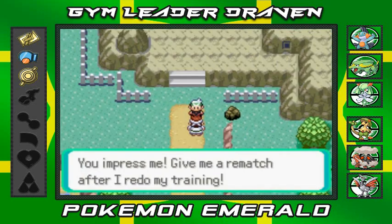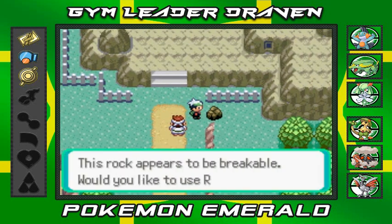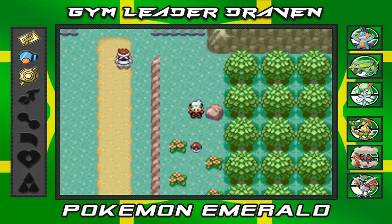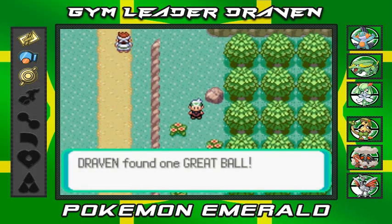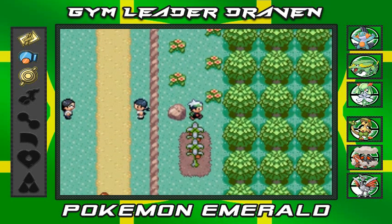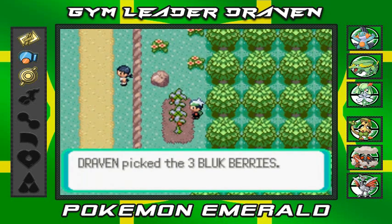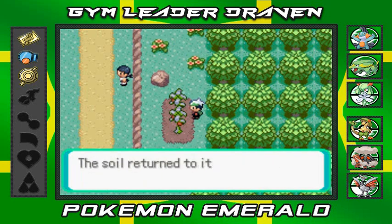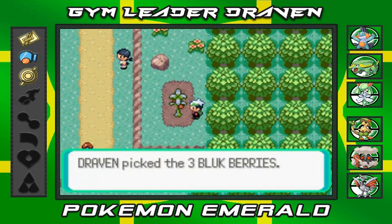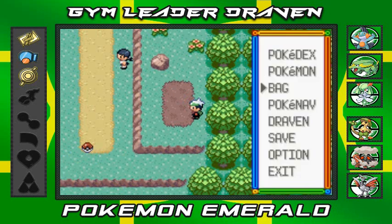He wants a rematch so we get his phone number. We break a boulder and grab a Great Ball — it's alright. We collect some berries nearby: three Bluk Berries — this is new. Let me check these out in the bag.